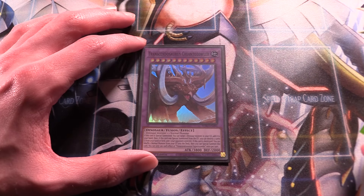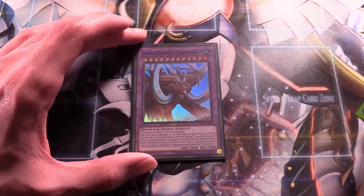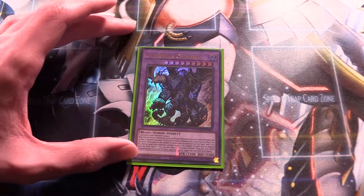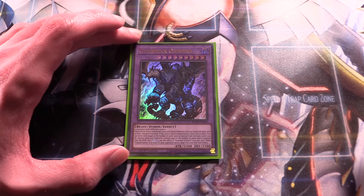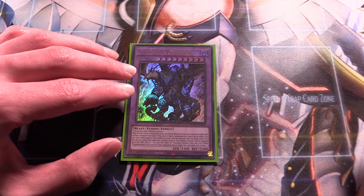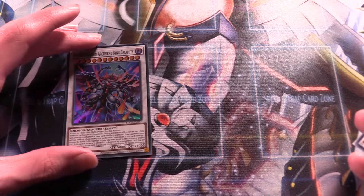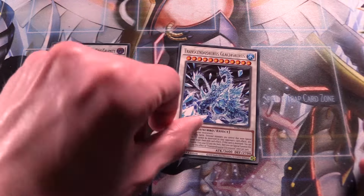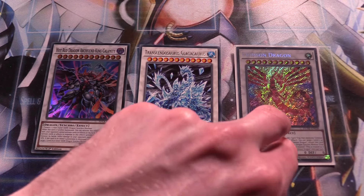Next up, one Misc — we'd run as many Misc as we could if we could, but unfortunately it's still at one. You discard this card to protect all your dinosaur monsters from your opponent's card effects until the end of the main phase. Very important in this deck because you really want to resolve all your cards to go into King Calamity. Next up, one Kaito Para — important for your combo. The Kaito Para engine is very good because it not only ends you on a King Calamity but can also give your opponent a token and a Lost World so they can't target you on their turn.